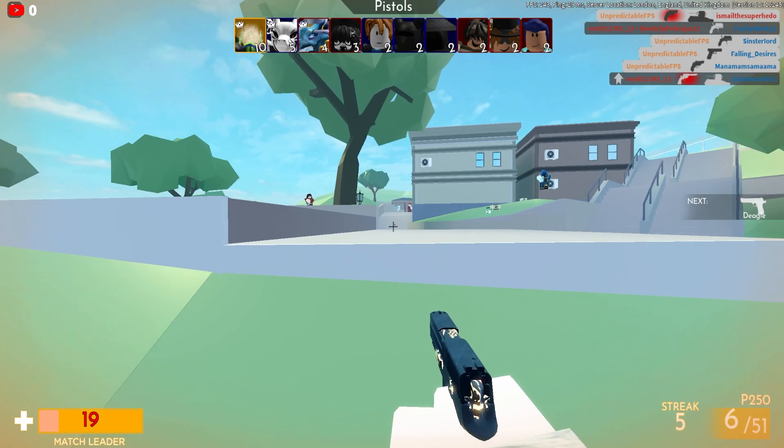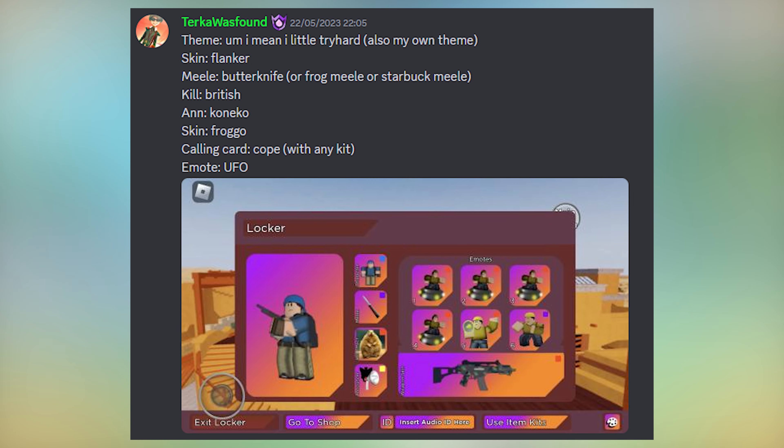Secondly we have this guy called Turkos and the theme is a little try-hard. Skin is Flanker, melee is Butterfly Knife or the Frog melee or the Starbucks melee, kill effects is British, announcer is Croak, weapon skin is Frogo, calling card is Cope with any kit, and the emote is UFO. They are all really good — sadly it wasn't the Flanker but that's cool.